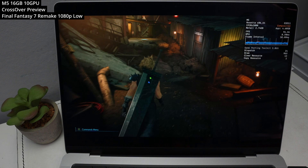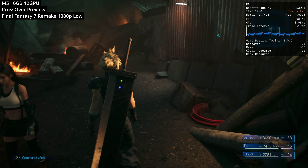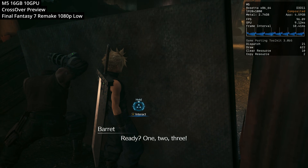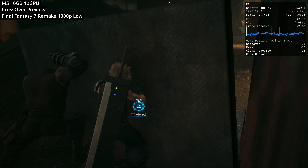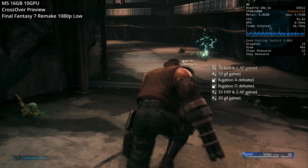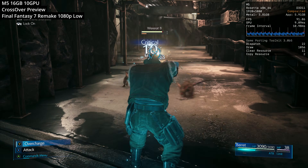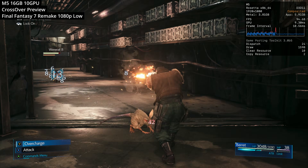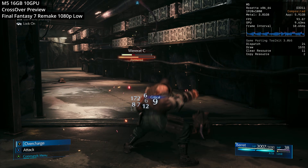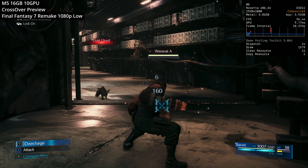Next we're looking at Final Fantasy VII Remake — the first edition in the trilogy. I've already covered the fact that Rebirth can run on this machine in another video, linked in the description. Here we're running the game at 1080p low settings, and this one's far better than any other base M chip has done in the past. Even quite late into the mid-game during combat sequences, we're getting over 90 FPS at a time. One tip: you'll get better performance if you run this in DX11 mode — just set the launch options to -DX11.